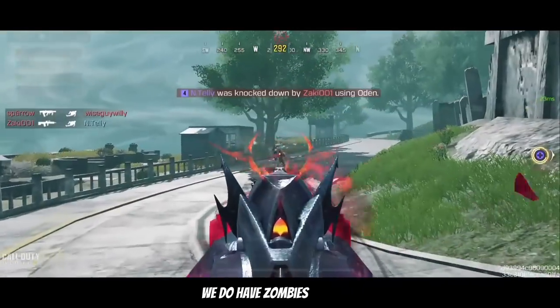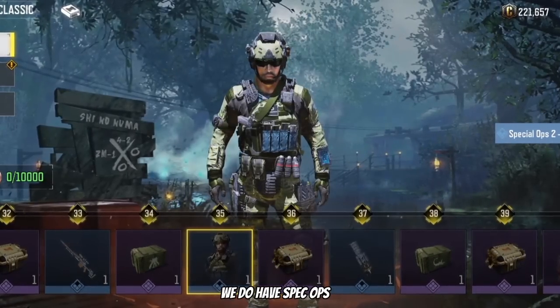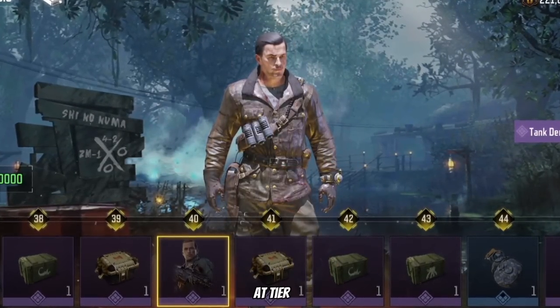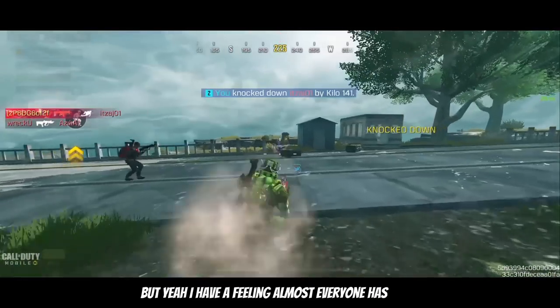Next we do have Zombies rewards — yes, you can still unlock these. For characters we do have Spec Ops 2 Co-Pilot at tier 35 and Tank Dempsey at tier 40 in the Zombies Pass. I have a feeling almost everyone has these already.